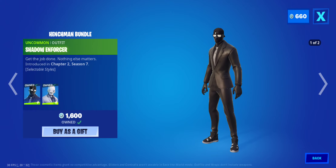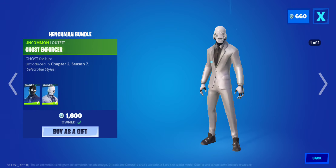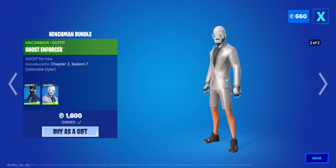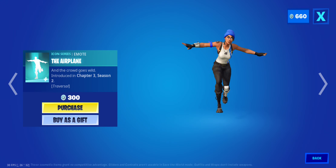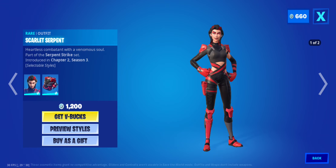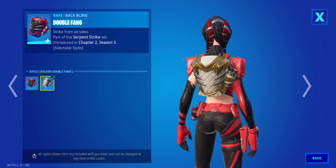The Hedgeman bundle is back with the Shadow Enforcer. Then we have Ghost Enforcer. We have the Airplane still here. Renegade, Scarlet Serpent — double thing. Also has the Golden Style.